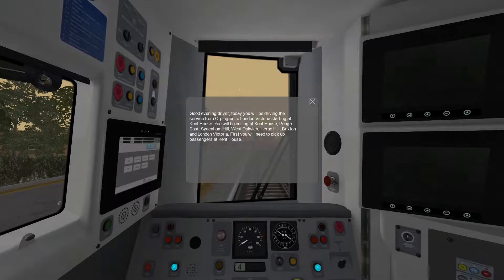Good evening, driver. Today you will be driving the service from Orpington to London Victoria, starting at Kent House. So it is a different route. You will be calling at Kent House, Penge East, Sydenham Hill, West Dulwich, Herne Hill, Brixton, and London Victoria. If I'm saying any of these names wrong, I apologize — I don't know all of the London vernacular. I know I do my best, and that's basically all I can say.